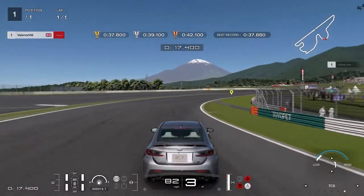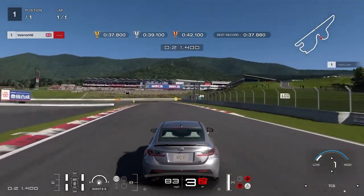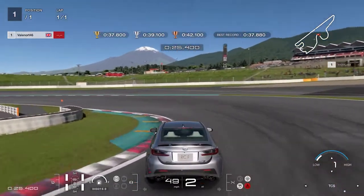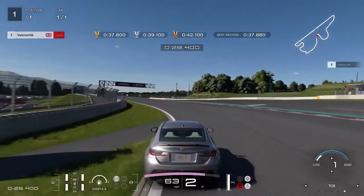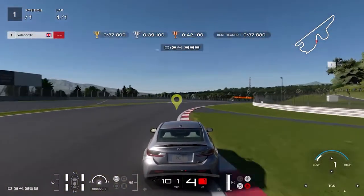Brake heavily just before the 50 meter board and steer into the corner as you continue to brake. Coast a fraction before feathering the throttle on and off to not spin up the rear tires too much. When the car is stable, apply full throttle and steer gently around the final sweeping corner to cross the finishing line. To get the gold you need to do this in less than 37.8 seconds.